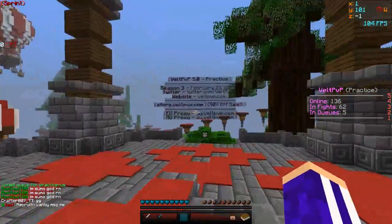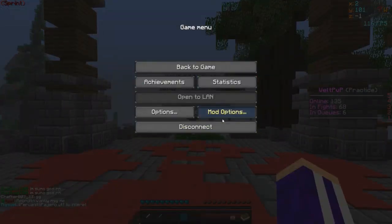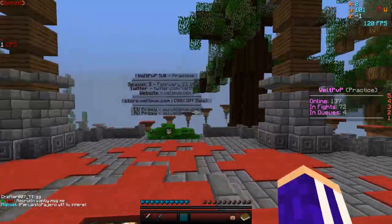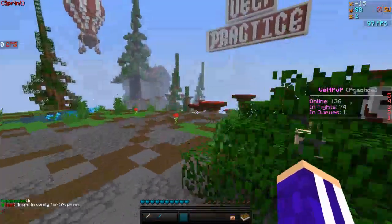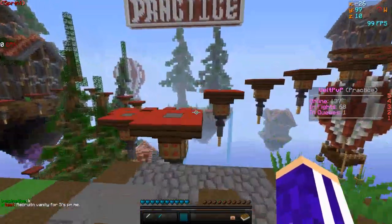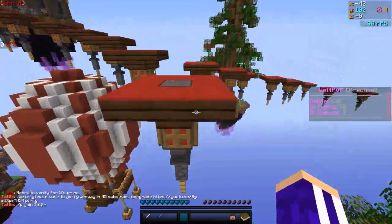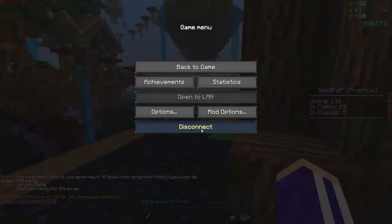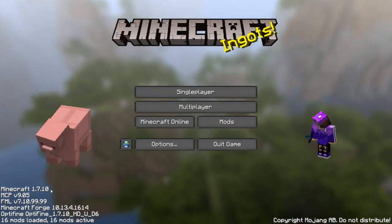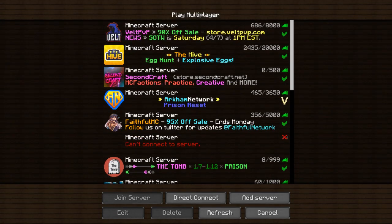Alright guys, we are back. As you guys can see I'm just on my regular Forge. Left Shift — nothing comes up. Right Shift — just regular options. You guys can see I'm getting around 120 to 130 FPS because I'm right at the spawn. But if I run over here to the PVP area it should go up into the two or three hundreds. And that's what I get regularly — I am just on regular Minecraft 1.7 Forge with no client. So I'll see you guys in a couple of seconds when I'm back on Zonix.